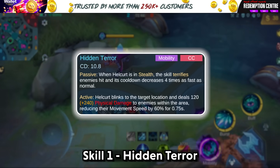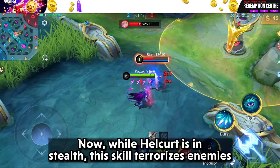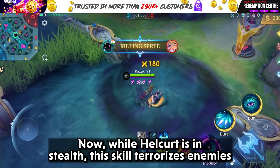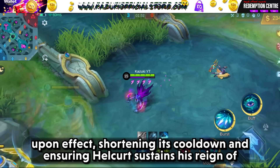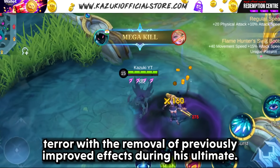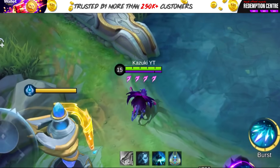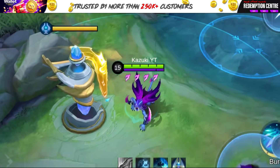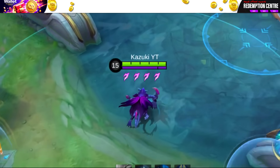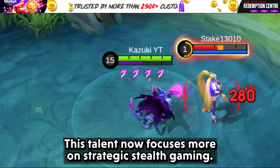Skill 1: Hidden Terror. While Halkert is in stealth, this skill terrorises enemies upon effect, shortening its cooldown and ensuring Halkert sustains his reign of terror, with the removal of previously improved effects during his ultimate. This talent now focuses more on strategic stealth gameplay.